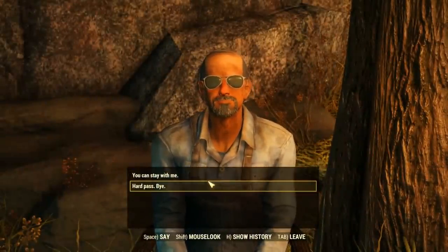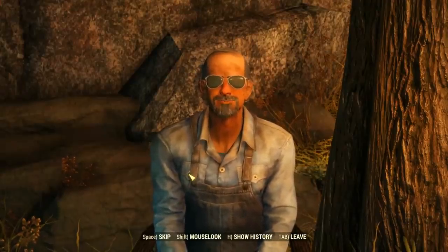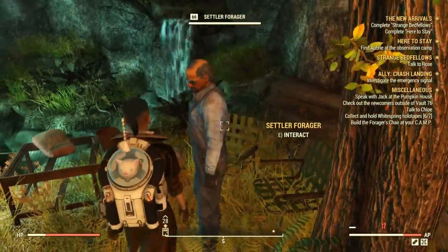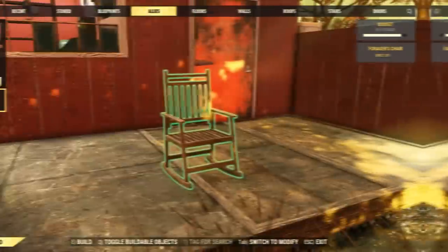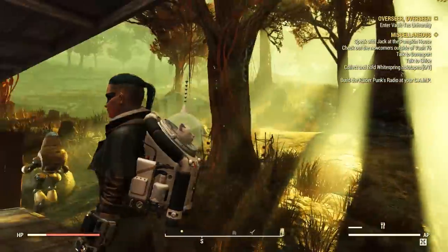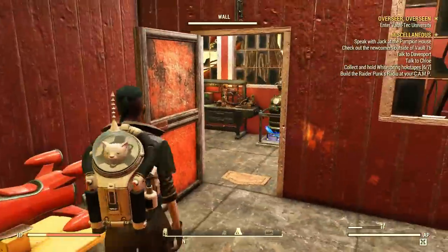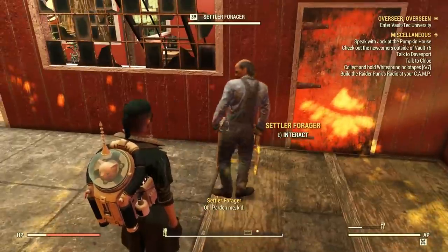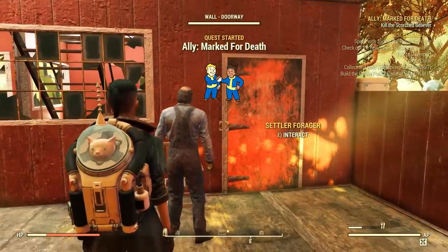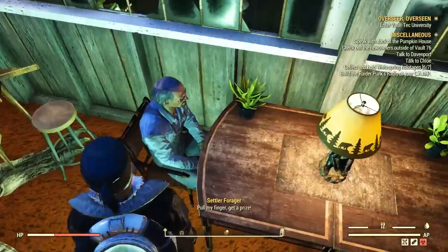When the conversation is over, he will remain there while you're at the Foundation's Hall if you allowed him to move in. Just return to your camp, access the build mode and build his personal item, the Forager's Chair. Otherwise, he won't spawn at your camp and you won't really see him again. Once you do this, he will take some seconds to appear around the chair, and then you are free to talk to him or even take his daily quest. I must confess he has some pretty good jokes, and he really, really loves chairs.